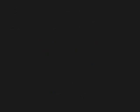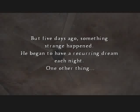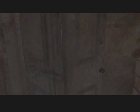It was two years ago that Henry Townshend moved into room 302 of South Ashfield Heights, an apartment building in the medium-sized city of Ashfield. Henry was happy and enjoying his new life. But five days ago, something strange happened. He began to have a recurring dream each night. One other thing: he couldn't leave room 302. I rather like how seamless this is. I guess I was just on my bed and I'm getting up now.